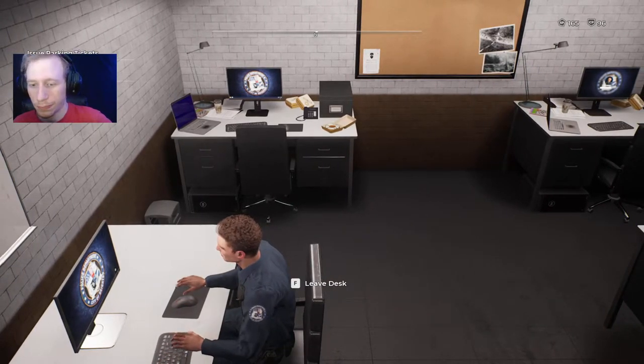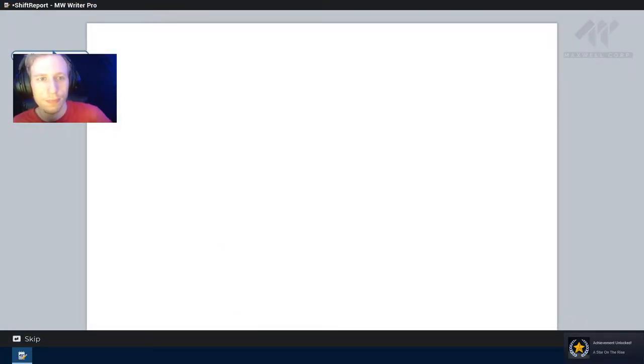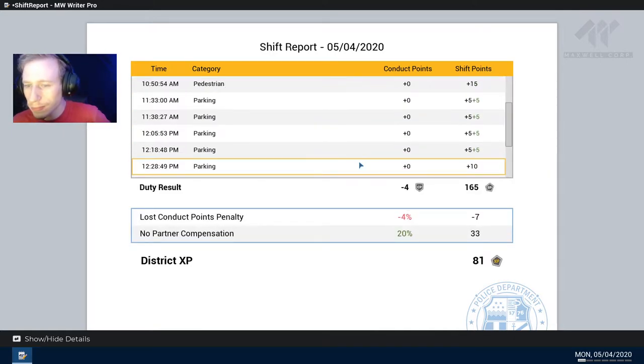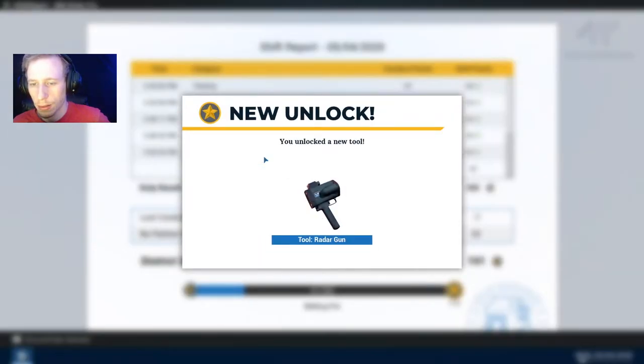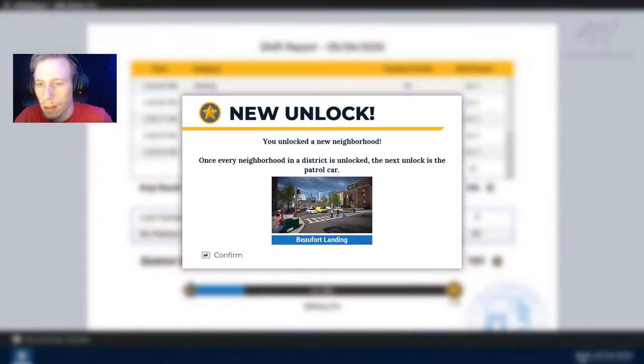How did I do? A star on the rise — oh yeah. Okay, so we got majority parking violations. New tool — radar gun. Report speeders, a new callout type. Elect a new neighborhood once every neighborhood in the district is unlocked, the next area is unlocked. So I've got to unlock every neighborhood in the district to unlock the patrol car.